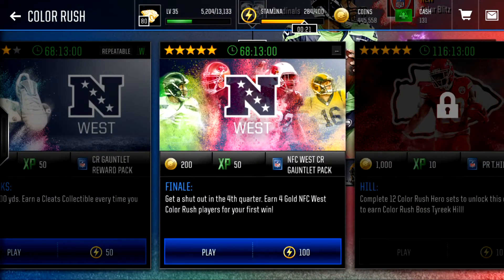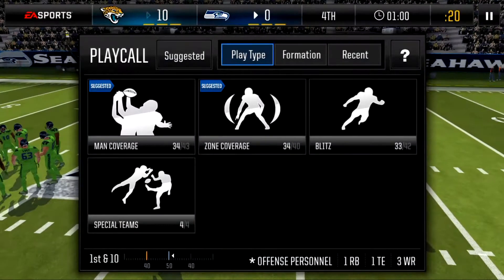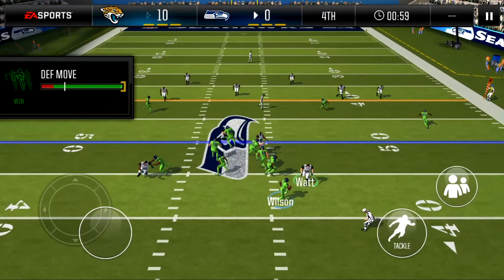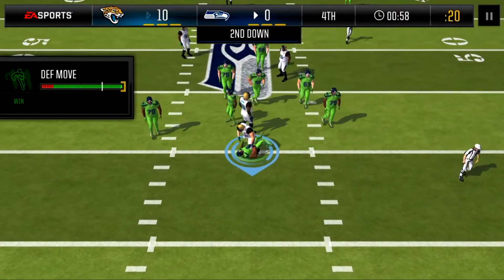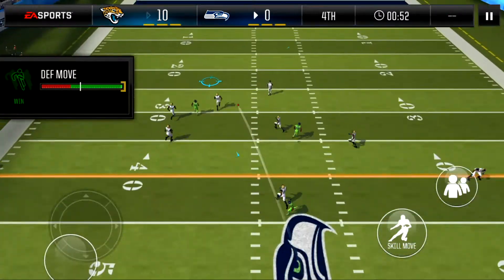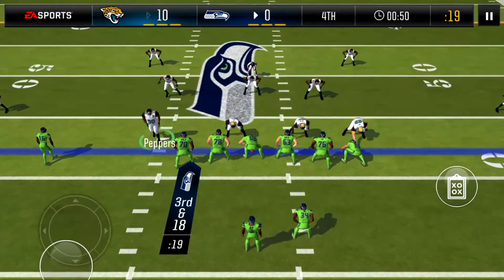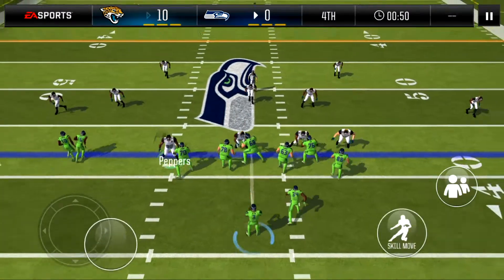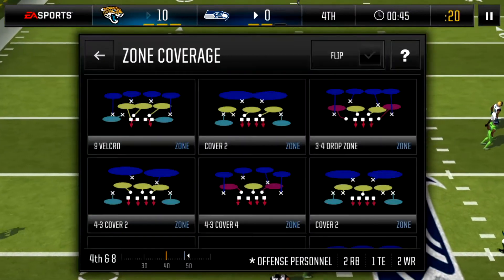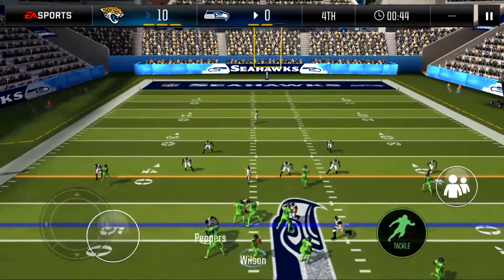Now we have the NFC Finale — got to get a shutout in the fourth quarter and earn four gold NFC rewards. Let's hold a shutout. Russell Wilson and the Seahawks: he gets sacked by none other than JJ Watt — my man is a beast. Second and 18, trying to get another sack. Wilson is gunslinging it — incomplete, almost a pick. 50 seconds left, third and 18 — Wilson scrambles, Miles Jack tries the tackle. Fourth down, they call a timeout with 45 seconds left. Fourth and eight — we stop them, tackle Thomas Rawls behind the line of scrimmage. We get the ball back.